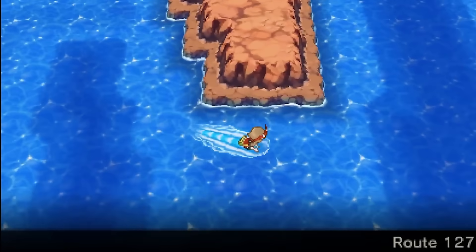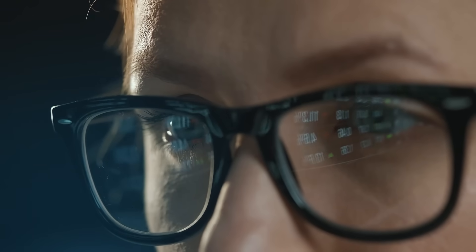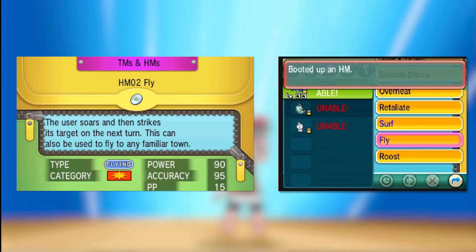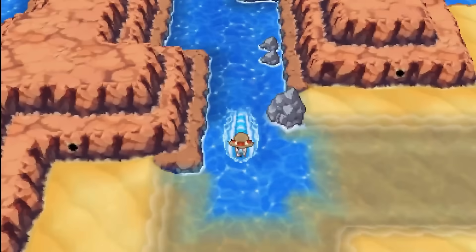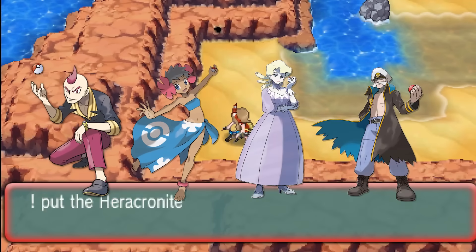While we could have technically gone off to grab the next Megastone in between a lot of this, speedruns are all about optimization, and that optimization comes from the fastest way to get out of Sootopolis being to fly out of it. So we can just teach Latios Fly, head over to Route 128, make our way slightly down to 127, and snag Heracronite on the way towards the Elite Four.